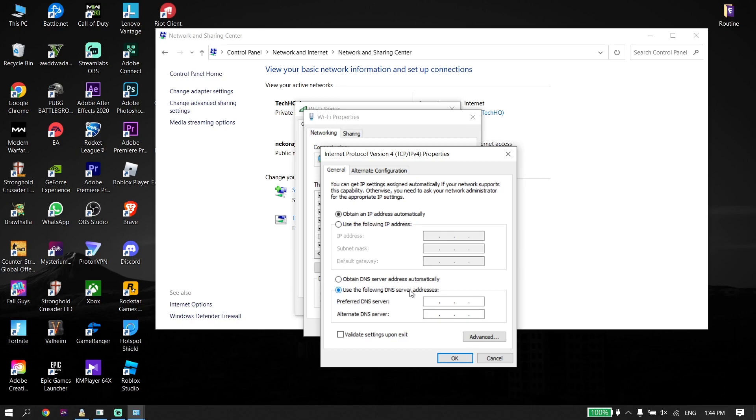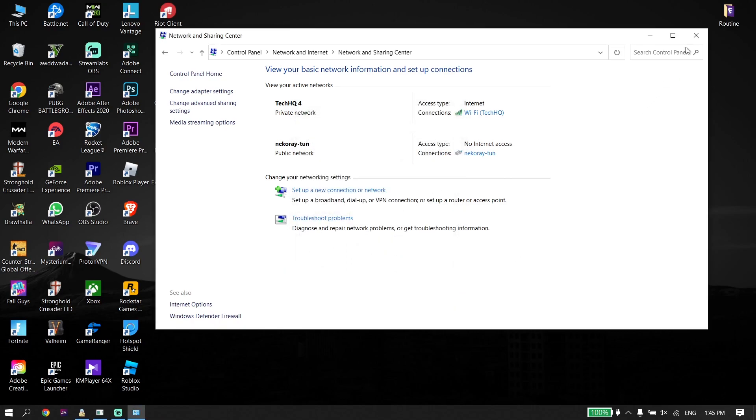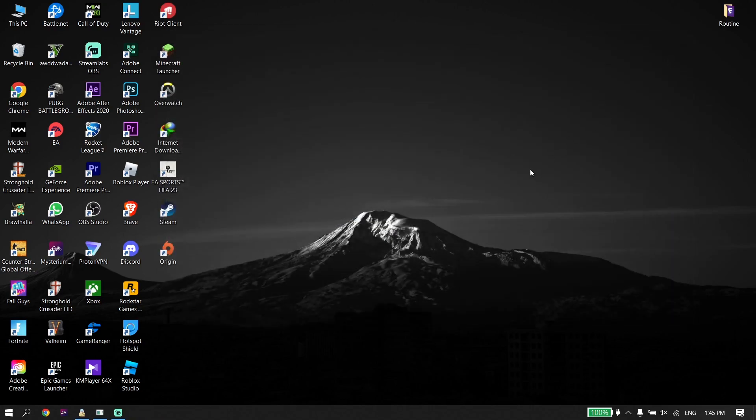You can also use Cloudflare DNS to fix slow download speed for Call of Duty version 2.0 when downloading from Battle.net or Steam. Enter 1.1.1.1 as your primary DNS and 1.0.0.1 as your secondary DNS. Then go down and click OK. That's the first solution — using a DNS server.